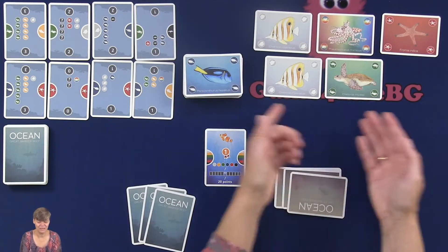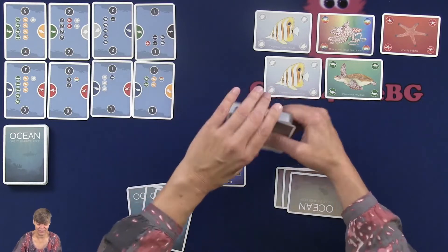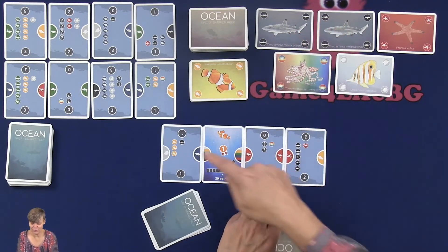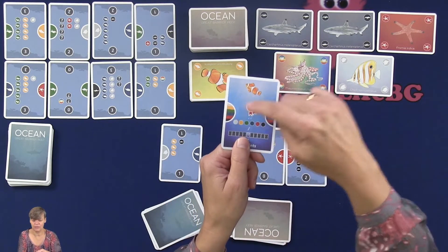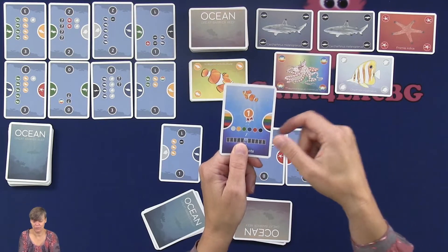If you run out of cards from your draw pile, you shuffle the discard pile and place them as a new draw pile. Another action you can take in the game is to build cards. You build from your start card, and these start cards count as a joker color, meaning they count as any color.